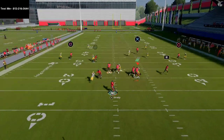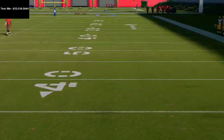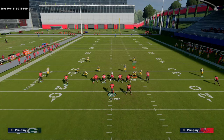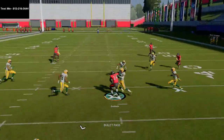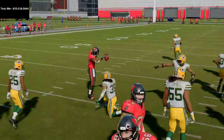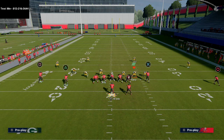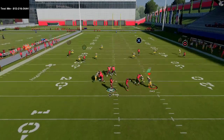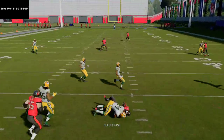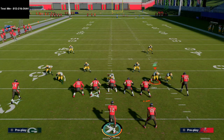Against Cover 2, this play is just really effective. Your underneath five-yard in route comes open quickly — that's your quick read. You want to read your tight end first, then the in route, then the running back, then your deeper routes. Honestly, most of the time I don't even have to get to the running back. I'm looking at the tight end and then the levels concept, and most of the time that's going to work just fine. That's inverted levels and how you run it.